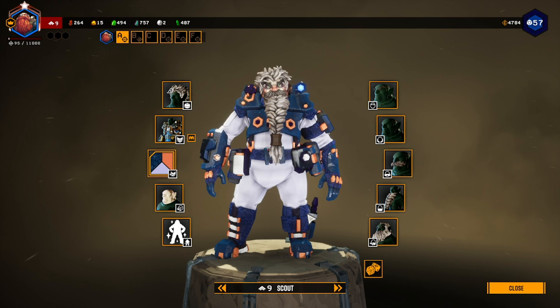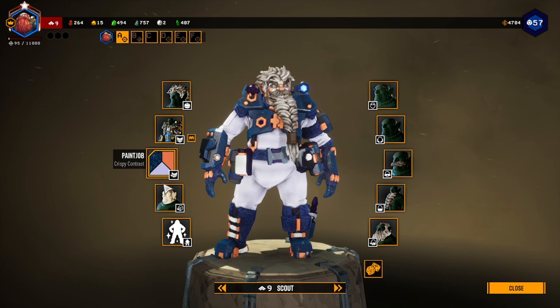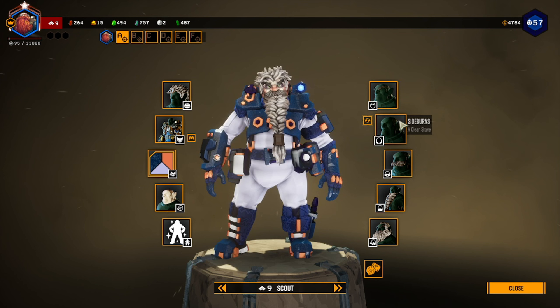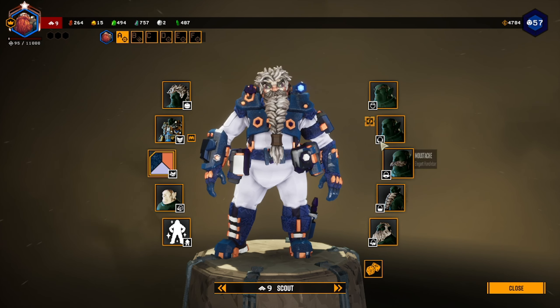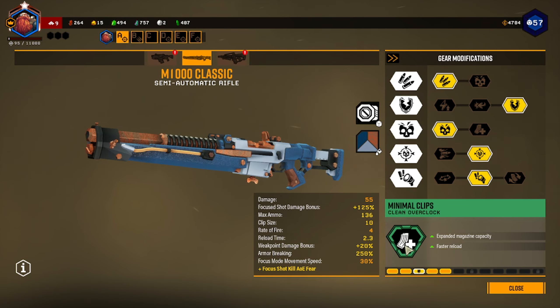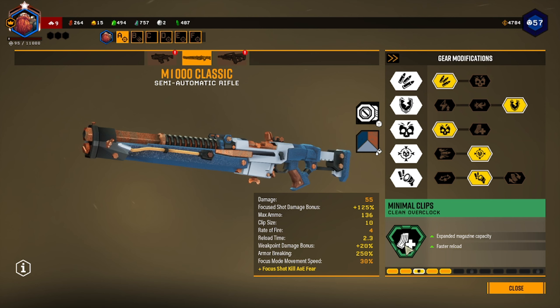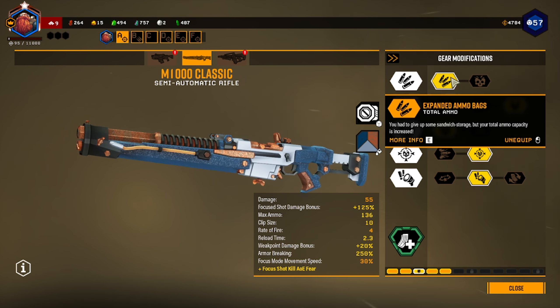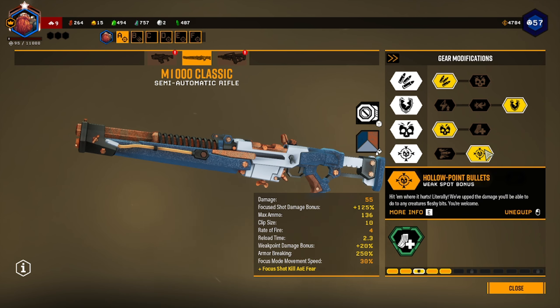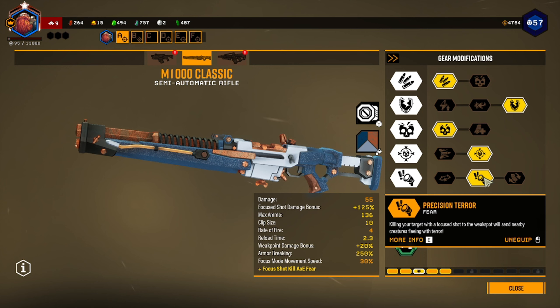First off, this is my high accuracy, high damage build. We have the Messy Mane MK4 scout suit, Crispy Contrast porcelain, and a Swarmer Infestation. We have Fuzzy Slugs, a Clean Shave, Elegant Handlebar, a Massive Braid, and Ancient hair color. For this build we got the M1000 Classic with Minimal Clips — a clean overclock — Expanded Ammo Bags, Horden Rounds, Killer Focus, Hollow Point Bullets, and Precision Terror.